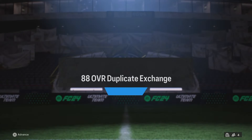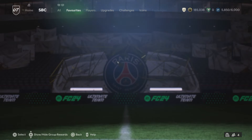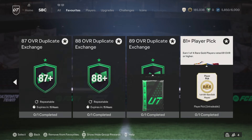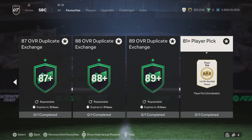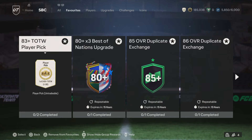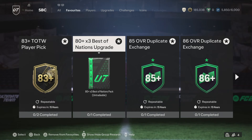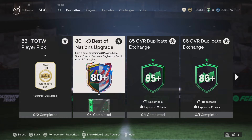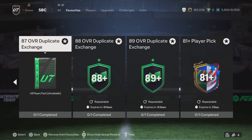We don't know what's going to be removed. We know all of this stuff is going, but we don't know if it's coming back or not. The player pick is actually still there for three days, but the dupe exchange and the team of the week player pick - that is going. The 80 times 3 is also going. But if we know anything from the last few months, they're going to make a return. Hopefully they make a return.